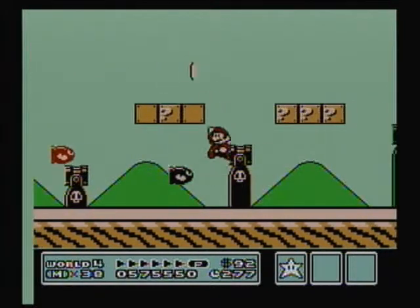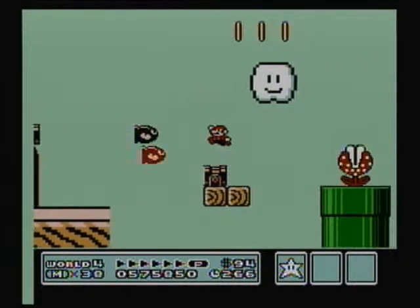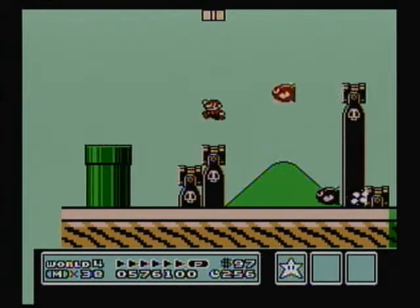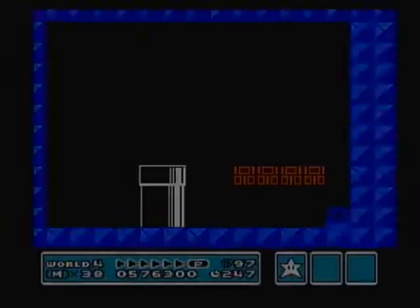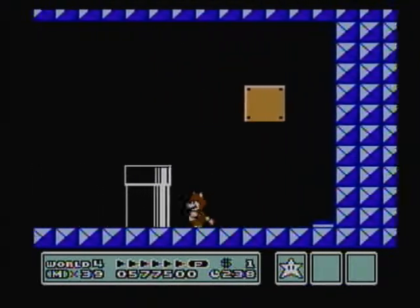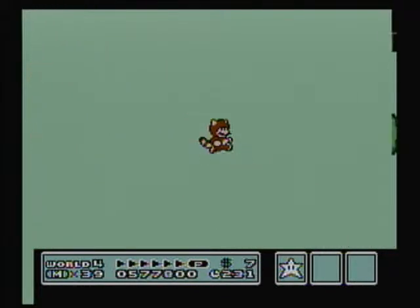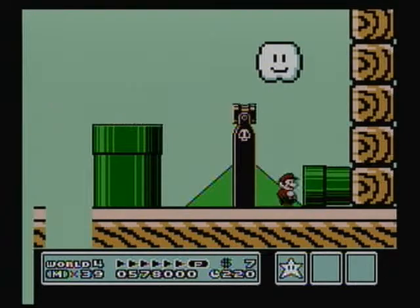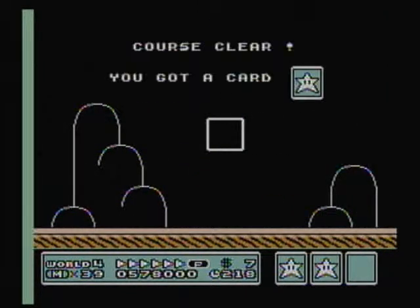Oh crap, these are the Bullet Bills — the Homing Bills. There we go. We have a secret warp pipe — what could be in here? We got the Tanuki suit! One of the three different suits in the game. In this form, you can transform into a statue of Mario if you hold down the down button and the B button. Ah, no — I already lost it. Well, we'll see Tanuki again in the near future. It's very common in the sky world — World 5.